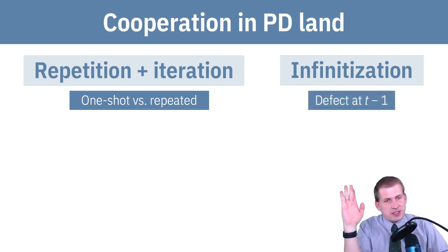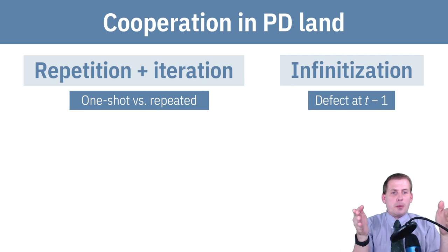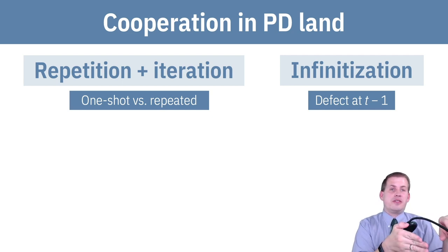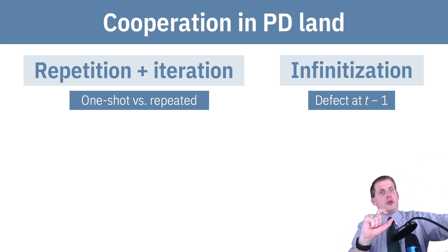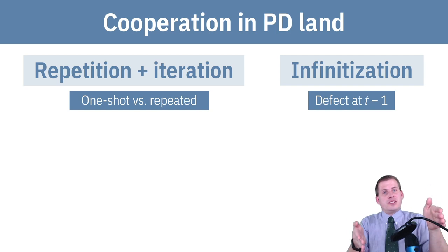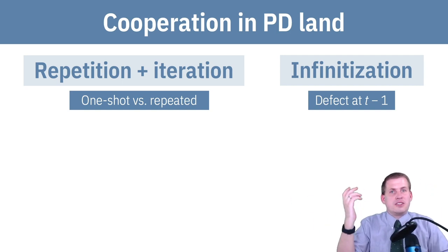If you can get rid of that 10-week window and say you're always going to be with this person, that removes the incentive to cheat at the end. This is the idea of defecting at T — if italic T means time period and you have a 10-week growing window, somebody is going to defect at week 9. Then the other person assumes they'll defect at week 9, so they also defect at week 9, which means you start defecting at week 8, then week 7, week 6, week 5, all the way back to the beginning — and you'll just always cheat and defect.